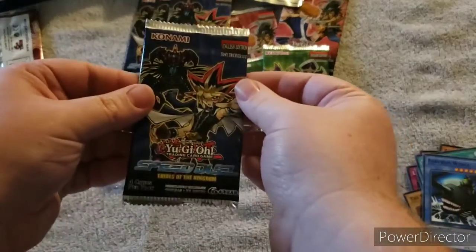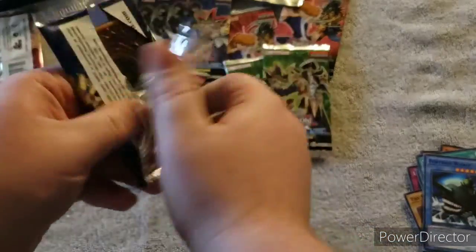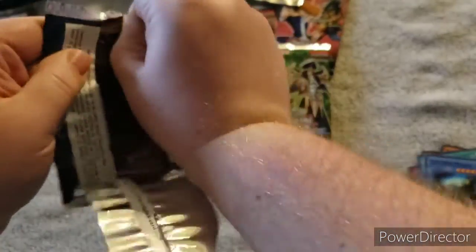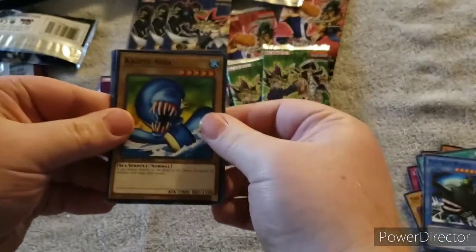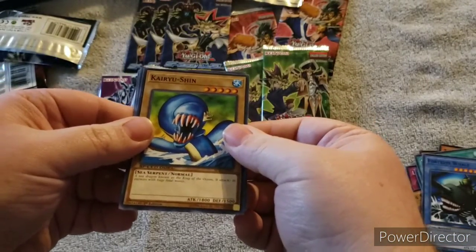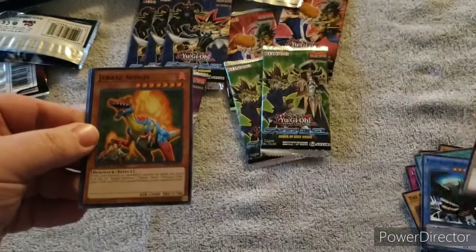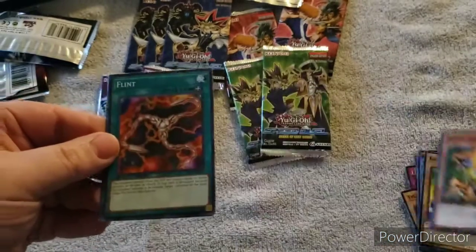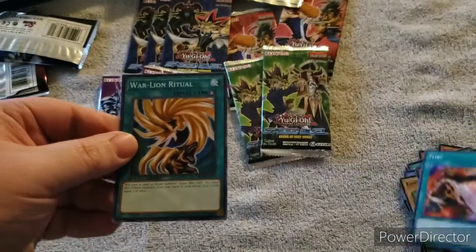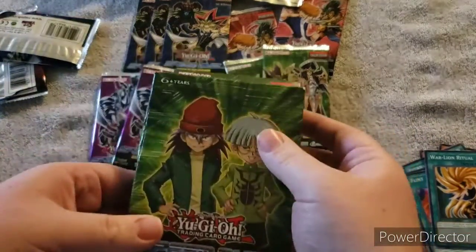And now from Trials of the Kingdom we have Karyushin - that's weird - Jirac, Spinos, Flint, and War Lion Ritual. Now let's get into the starter decks.